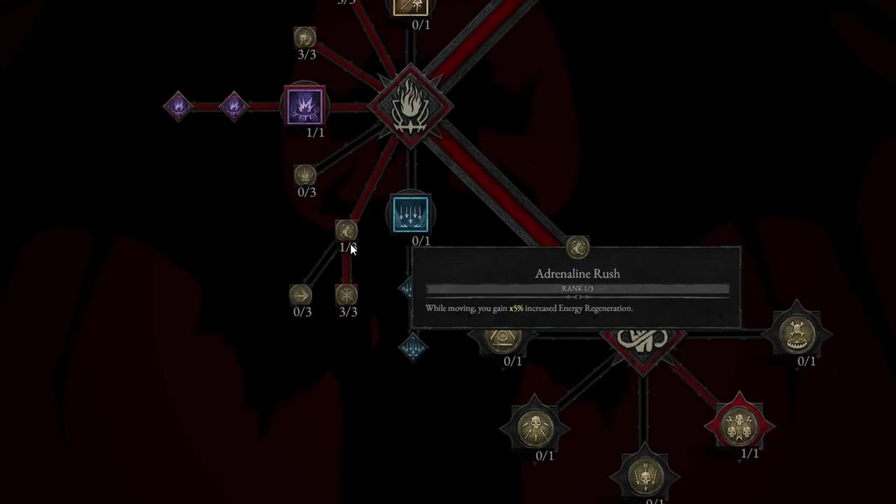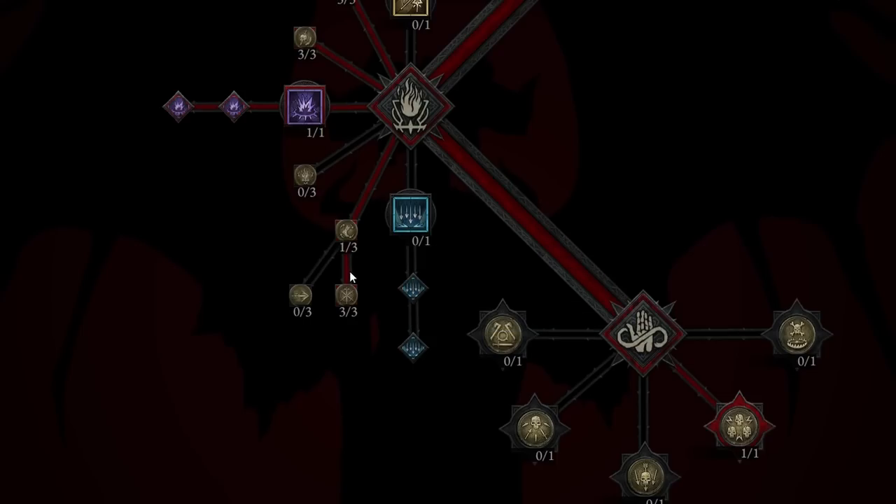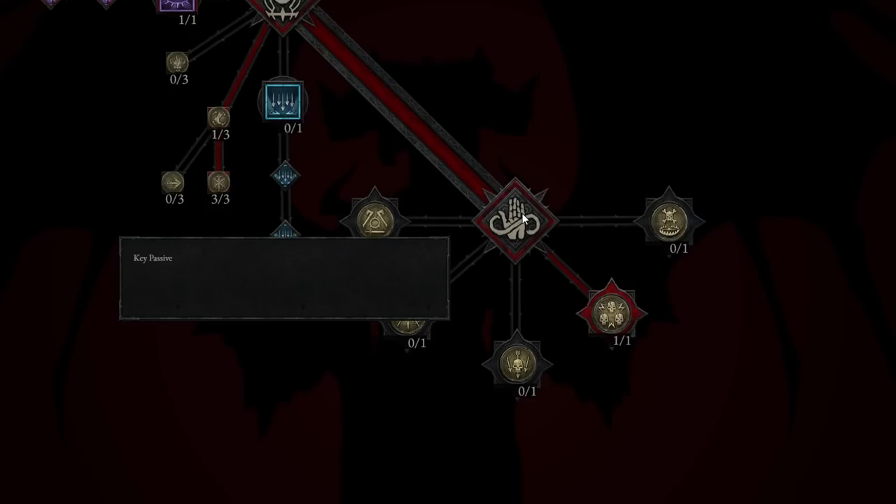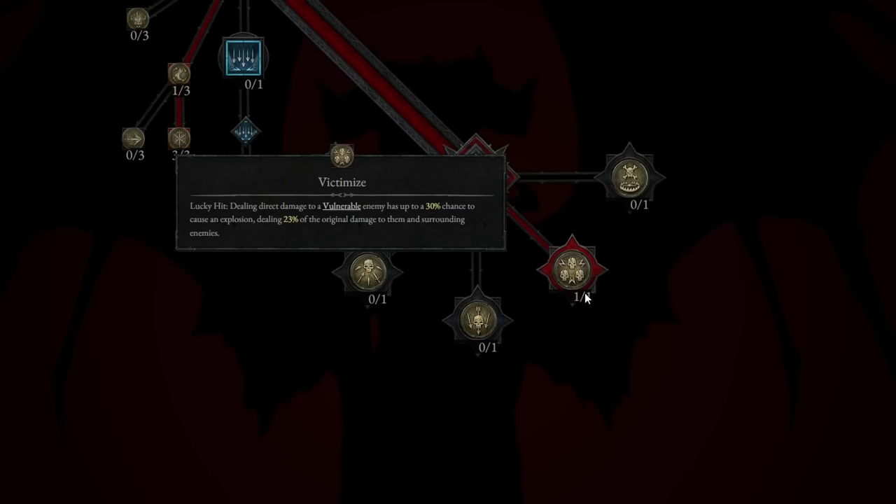Going down we have more passives. Adrenaline Rush: while moving, gain 5% increased energy regeneration — very nice since we'll always be moving. And Haste, taken to rank 3: while above 50% maximum energy you gain increased movement speed, and while below 50% you gain attack speed. For the key passive, we take Victimize: lucky hit — dealing direct damage to a vulnerable enemy has up to a 30% chance to cause an explosion dealing 23% of the original damage to them and surrounding enemies.